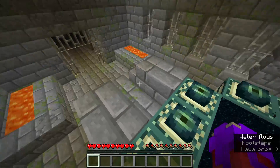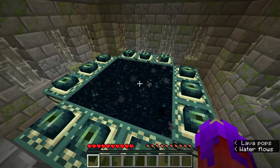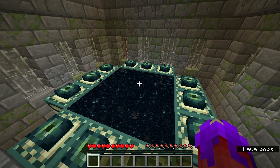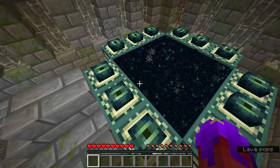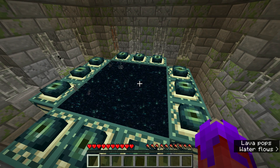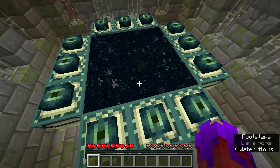The nether portal is already here, activated for us. We don't even need to do the work at all. All we have to do is jump to the end and defeat the Ender Dragon with one hit. You'll see this and you'll be really surprised. Let's jump.